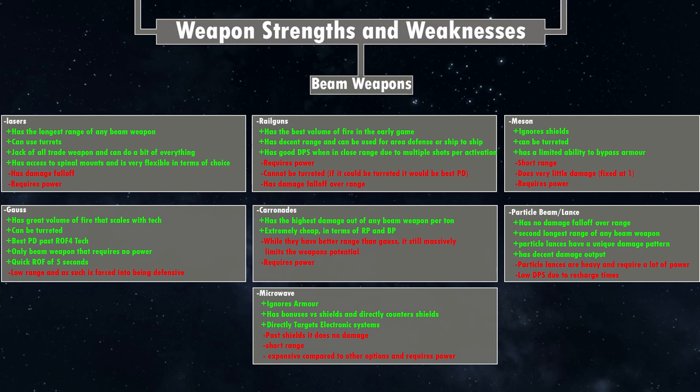Next, railguns — considered the best in the early game and the second-best point defense system. They have the best volume of fire in the early game, firing multiple rounds per activation. Base railguns fire four shots every time they're activated, which is massive in terms of stacking volume of fire. Point defense volume of fire is what really matters for an effective system. They also have decent range and can be used for area defense and even ship-to-ship combat, serving more purposes than gauss.